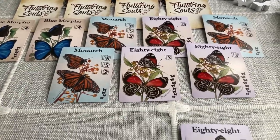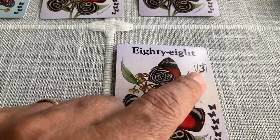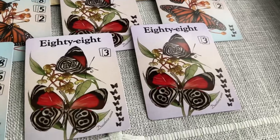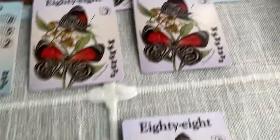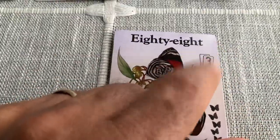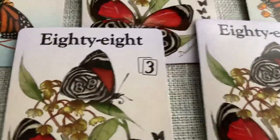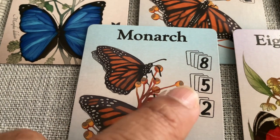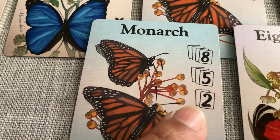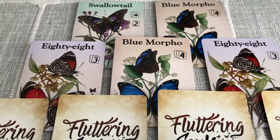You are trying to set collect. If you get two 88s, you'll get three points. If you get four Monarchs, you'll get eight points; three Monarchs gives five points; two gives two points. If you get three Blue Morphos, you'll get four points. So you get used to that scoring situation.